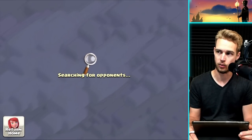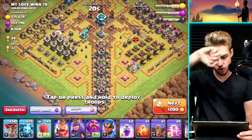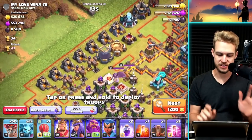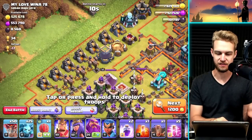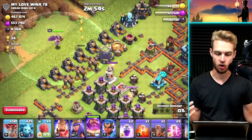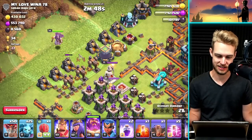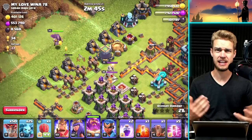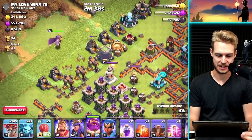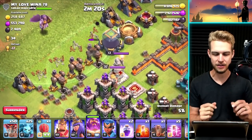Let's find a base worth attacking. This one is a little interesting — it looks like a sword, which is a really cool base design. It's got a load of dark elixir sitting here. I don't know if the Warden has the firepower to get through all this, but he has the range. If we're super patient, he might be able to take out these gold mines and the dark elixir drills and storage basically for free — it'll just cost me some trophies, and 17 trophies really isn't that bad.